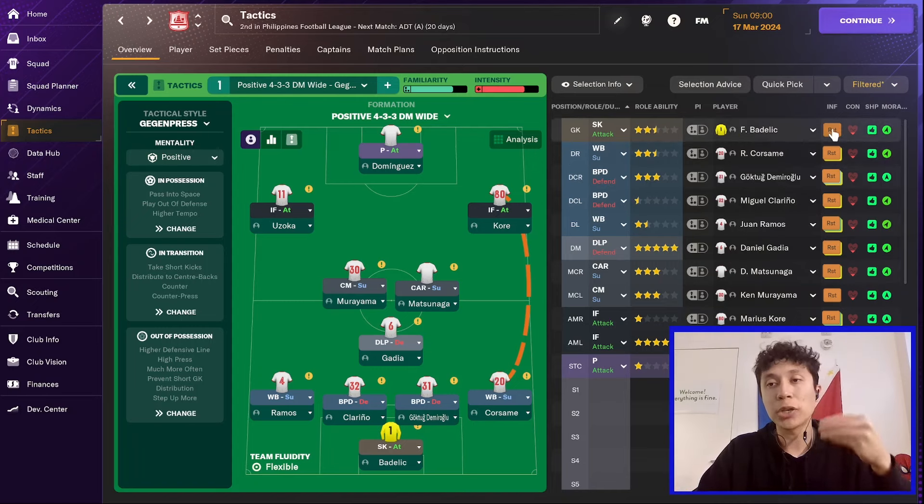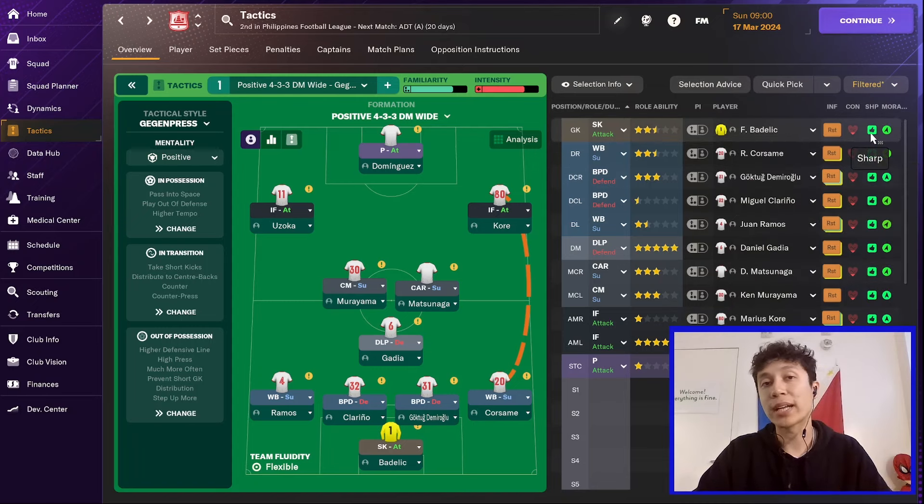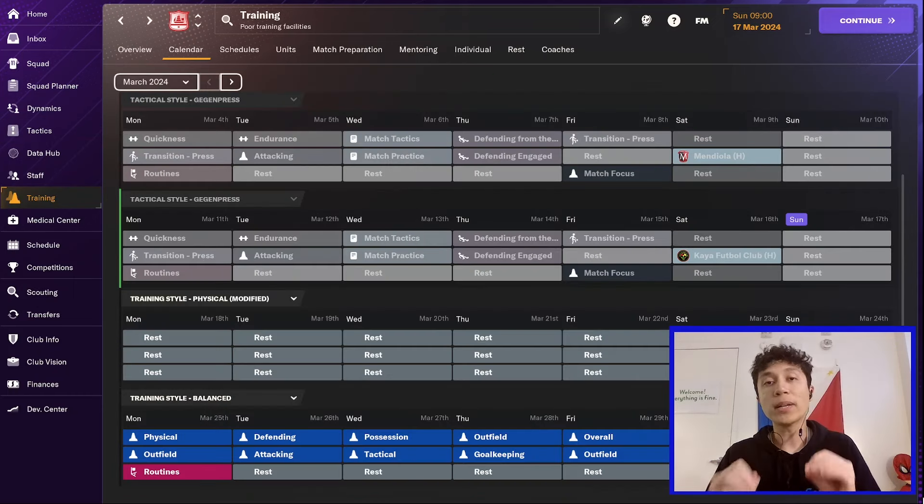In theory, resting should improve fatigue, improve their condition, and lower their match sharpness. So we are looking for the method of resting players that ideally will improve their fatigue the most, will improve their condition the most, and will not have a huge effect on match sharpness. That way, if you end up playing them, they're at a high condition, they are not fatigued, and they are still match sharp.